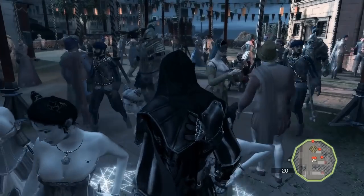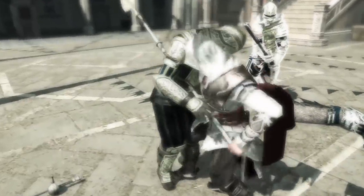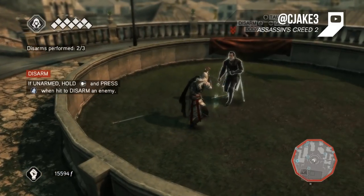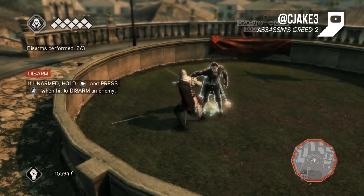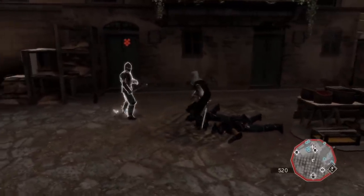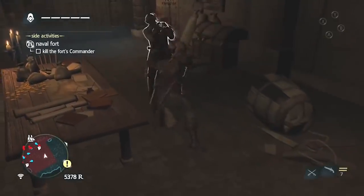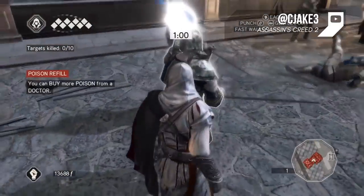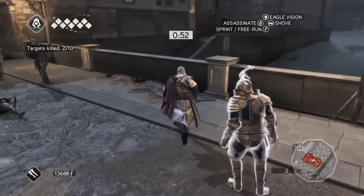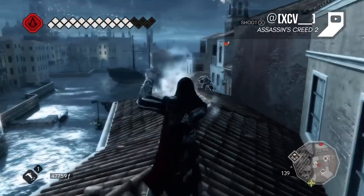Assassin's Creed 2 opens up a virtual smorgasbord of weapons for you to play around with, with the added option of disarming an opponent and taking away the weapon he was holding. Options range from hammers to spears to maces. There's even a particularly giant axe you can borrow from the heavy guards for extra fun. But probably the best new weapon is the poison blade, which causes your victim to stumble around causing a distraction, and the hidden pistol that will blow your enemies away. Literally.